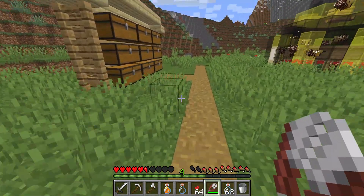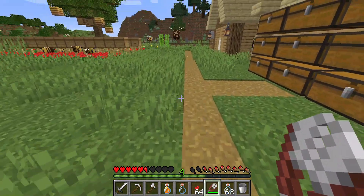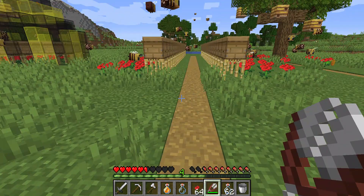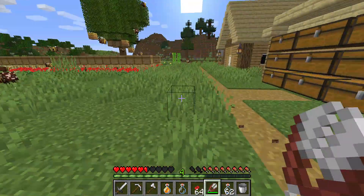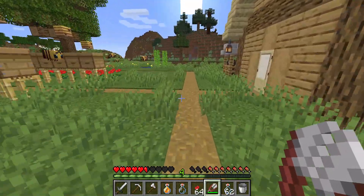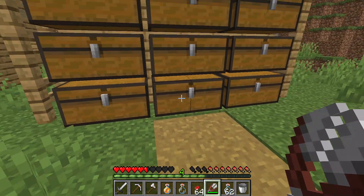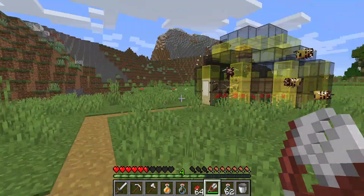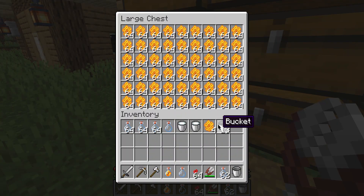You can use those honeycombs in a crafting table. It's kind of like bookshelves but instead of books you use honeycombs and wood. Place the three honeycombs in the middle slots — the center, middle-left, and middle-right — and then wood in all the other slots.